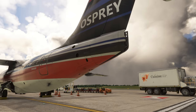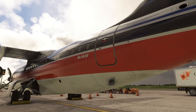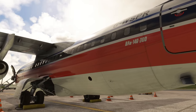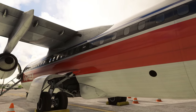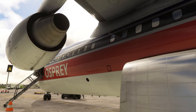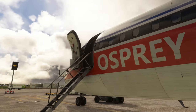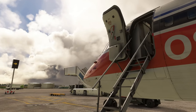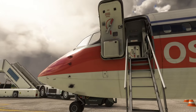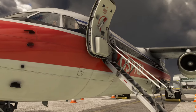Within this massive update we've got the long-awaited UNS-1, which is going to transform our flying experience in the aeroplane and makes it really good for those of us who like to fly on VATSIM, for example. Along with a whole host of other features and updates within the aircraft — both textures and systems — we're going to dive into a lot of those throughout this video, so share your thoughts down in the comments section below.